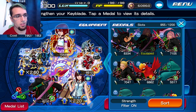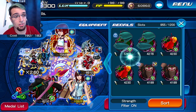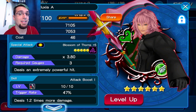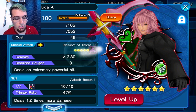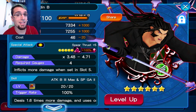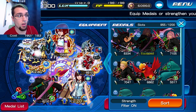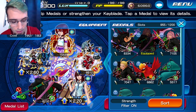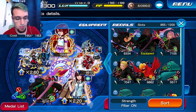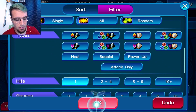Now if you guys don't know how key arts work — key arts copy the medals. So let's say you see this key art here: this key art is not going to keep this multiplier, it's not going to keep this skill, and it's not going to keep its attribute. What it's going to do is become this medal, but now with 100 percent guilt it's going to have 150 percent guilt. So you're basically going to take any medal that you have and turn it into a guilted medal — this is basically that medal at 150 percent.